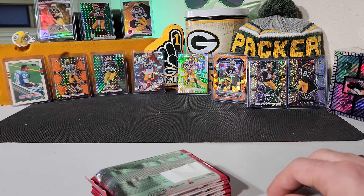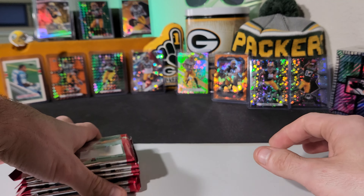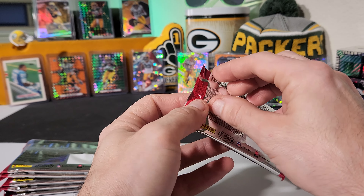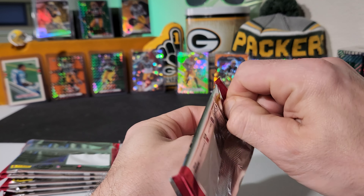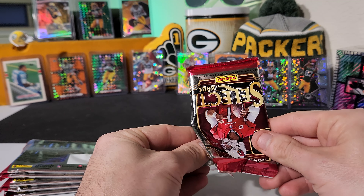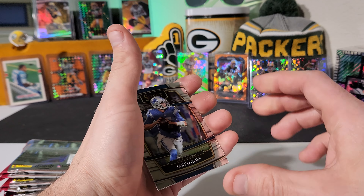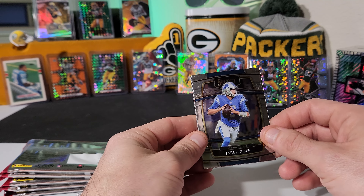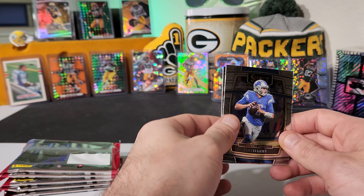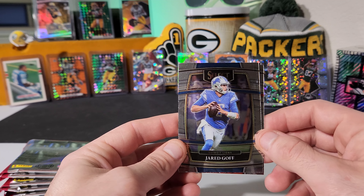We can definitely get autographs. We can get some cards numbered all the way down to one as well. Super exciting. We've got our six packs here, real thin packs, but let's just get right into it, guys. Just a little short one to end the week before we start again tomorrow. There is just a ton of rookies in this class — Jamar Chase, Trevor Lawrence, Mac Jones, so many. I could just list off tons and tons of them.